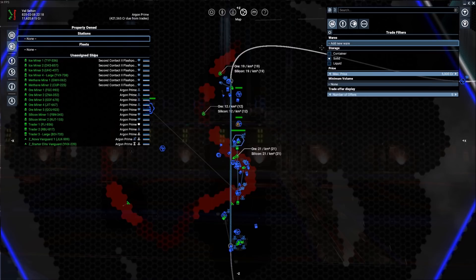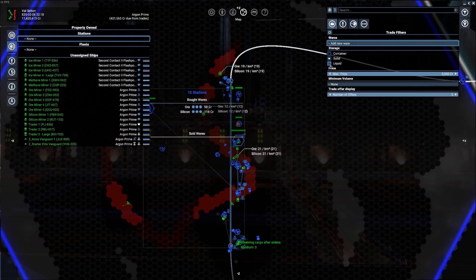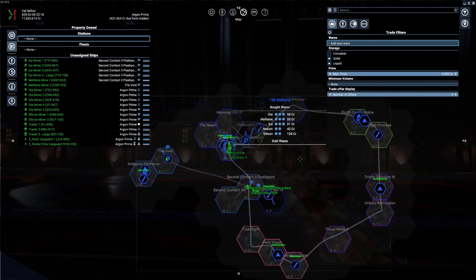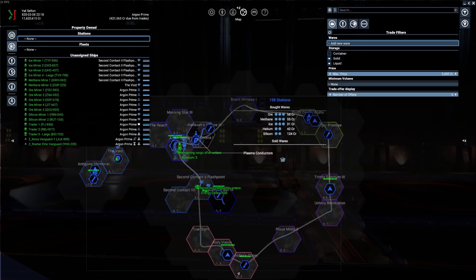The first thing I do is pull up the trade screen. I look at the solid or the liquid depending on what I'm actually searching for at the time, and I usually start out with a very broad view — I zoom out as far as I can to show all the stations. We've uncovered 158 stations so far. I just take a look at the demand: what are the stations buying? I already notice silicon at 1,500, which is a pretty low amount based on how much one of our medium-sized miners can actually mine and sell in one trip.